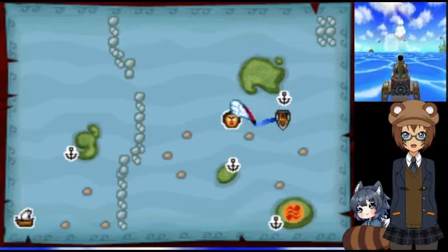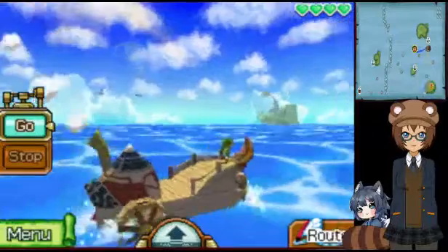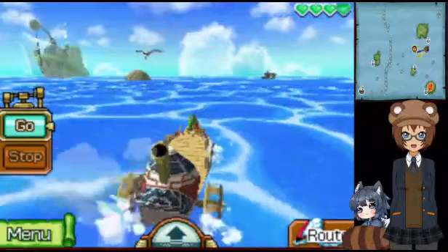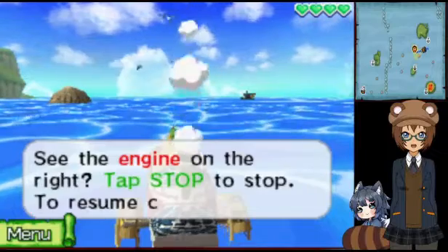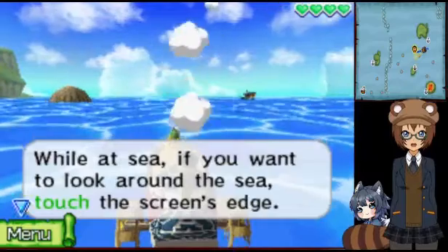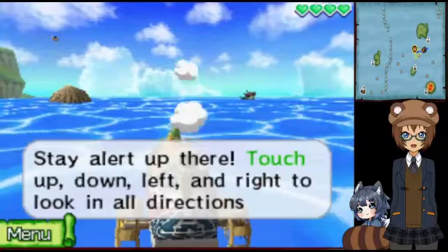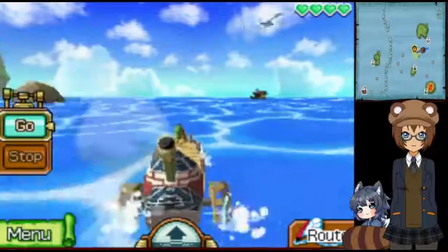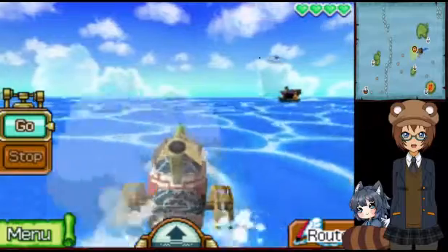I want to see what this is — Beetle ship. Beetle is a salesman who appeared in Wind Waker. Anyway, now we're in the world map, moving along this pathway. We can still alter the camera, and this button makes us hop. See the engine on the right? Tap stop to stop and resume course to go. While at sea, touch the screen's edge to look around — up, down, left, and right to look in all directions. I am noticing a little slowdown sound-wise here, but other than that we're more or less fine.